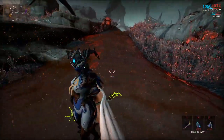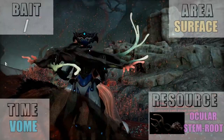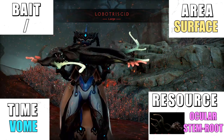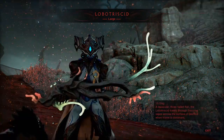The second fish, the Lobotricids, are also found on the surface while Vome is active. They can be found anywhere where the Exocrine is, preferably not in the hotspots because Glutinox will be more numerous there. The resources you can get from them are called Ocular Stem Root.